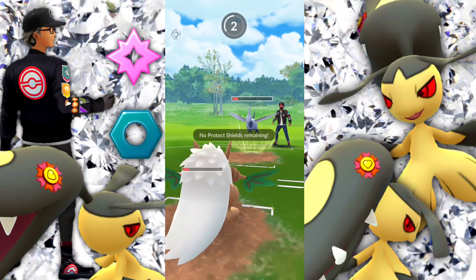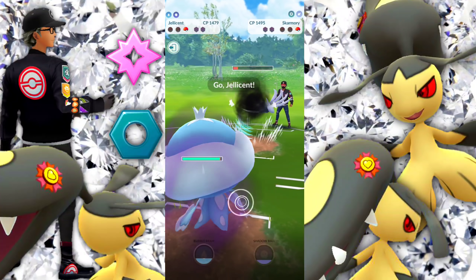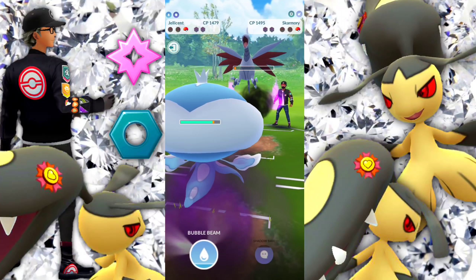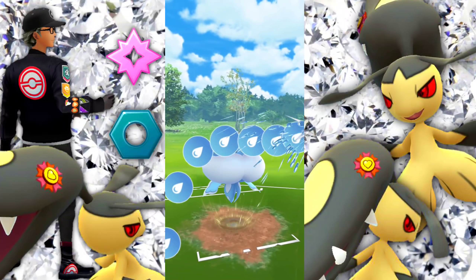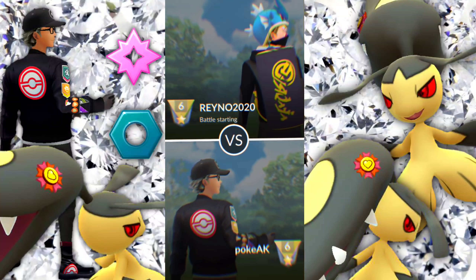Going for the Foul Play and just doing a nice chunk of damage here. Shiftry is always a reliable Pokemon — a little squishy, very squishy — but it hits extremely hard. So we're going to go ahead and bring in the Jellicent, go for the Bubble Beam, and take out the Skarmory here.